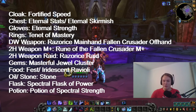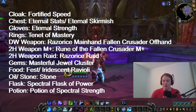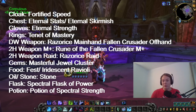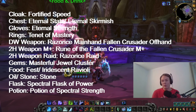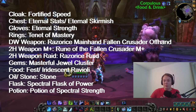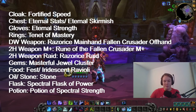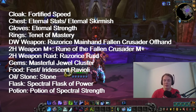Whetstones are additional enchants you can put on your weapons on top of your runeforges. Pick up Shaded Sharpening Stone for sharp weapons like swords, or Shaded Whetstone for blunt weapons. For flask, use Spectral Flask of Power, and for potions use Potion of Spectral Strength. These apply in all situations.